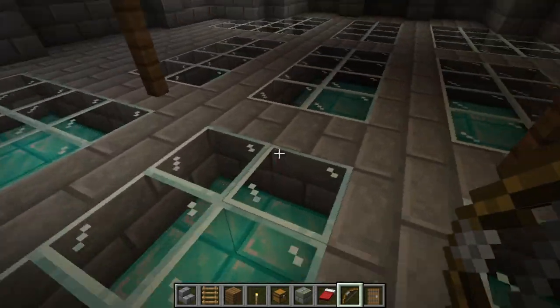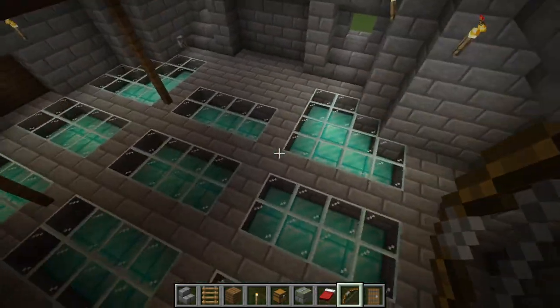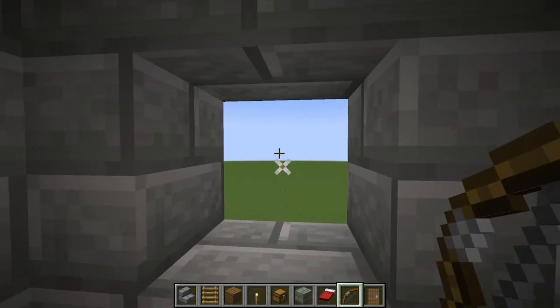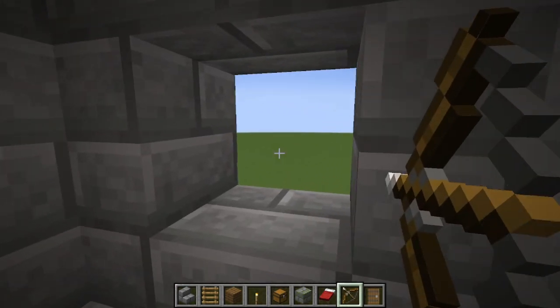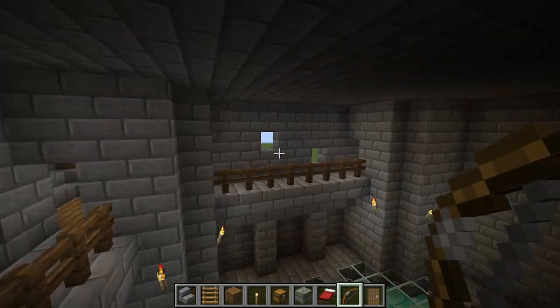We pretty much have some diamond floors. I put some glass over the diamond and I kind of like the design here. As you can see right here, there are some holes in the wall. These are for shooting things out of them, so it's basically for defense. They're all over on the inside.